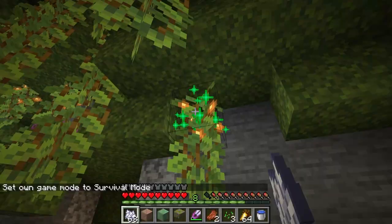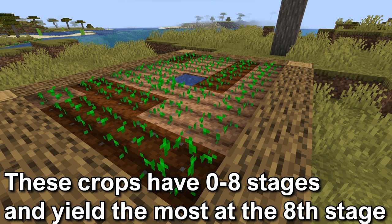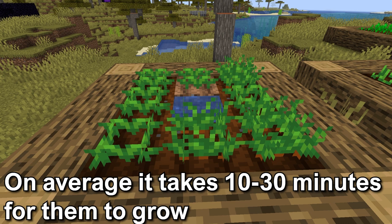Let's start with carrots, potatoes, and wheat. All these grow the same. These crops have zero to eight stages and can be harvested at the eighth stage. On average, it takes 10 to 30 minutes to grow to the final stage, but this may vary. 10 minutes is the best case scenario.